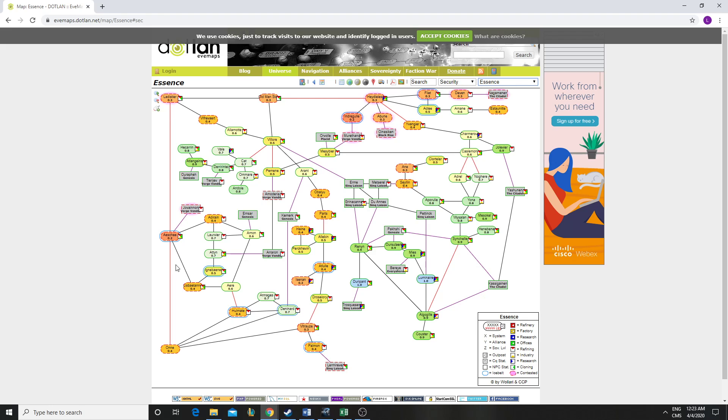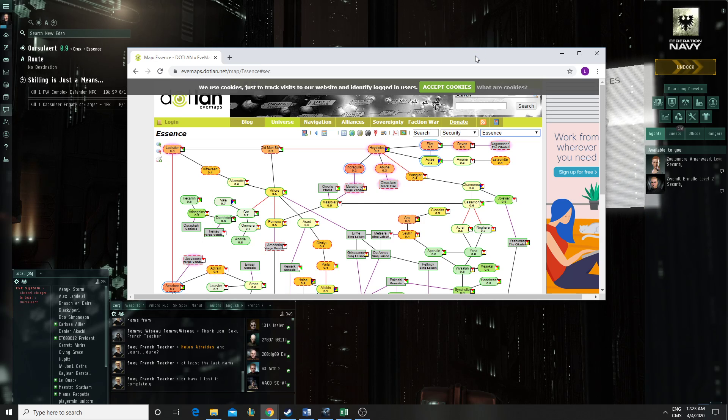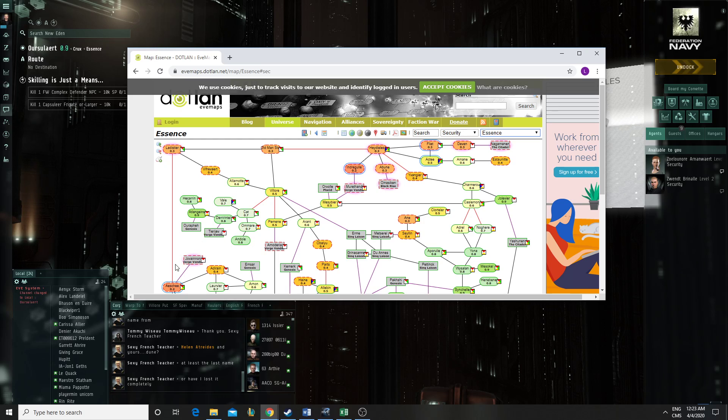I've been scanning different places to find a good spot to put my Athanor. I want to be in that region because it has a path all the way to null sec. My first step is an Athanor and my next step will be an Azbel to be able to build capitals. I don't want to be boxed in where my ship couldn't leave, so I want to be able to go all the way to null.